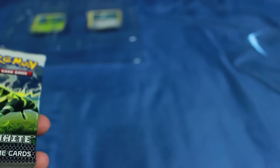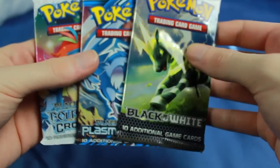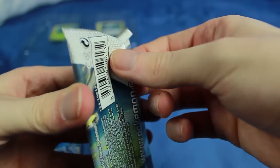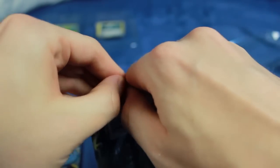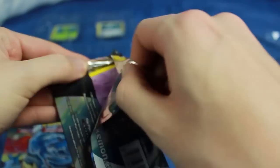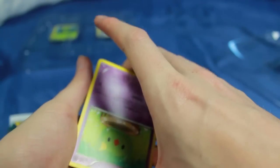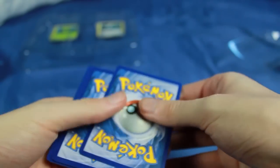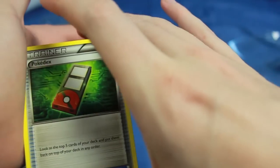Now I'm going to be opening all three of them. Let's open them in that order — go Black and White first. This is actually, I think all three of these sets, I think these are my first time opening them. I haven't opened very much Black and White aside from the things that were packaged with Gen 6 products, which was mostly Legendary Treasures and I think Plasma Blast, maybe. So that's pretty much all I've done. I guess there's no code cards in the Black and White set — this is too old school for that.